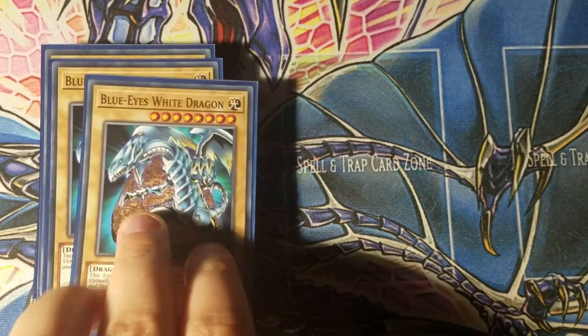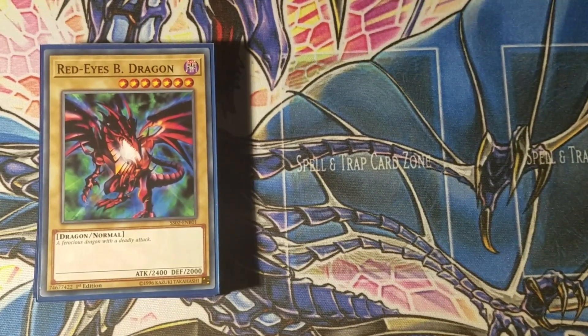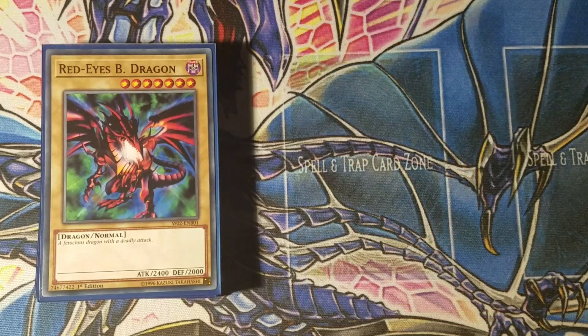Moving on, three Red Eyes Black Dragon. I run three Red Eyes and only two Blue Eyes because one Red Eyes is also a Summoner's Art target, creating five total normal monster targets across both dragons for deck thinning. Additionally, Red Eyes Black Dragon is a dark monster, making it a target for Allure of Darkness — another key card in this deck for serious card draw to get your hand exactly where you want it. Red Eyes also helps complete the OTK.